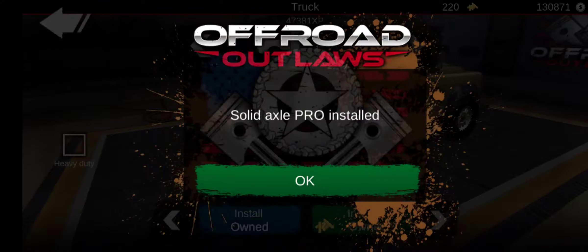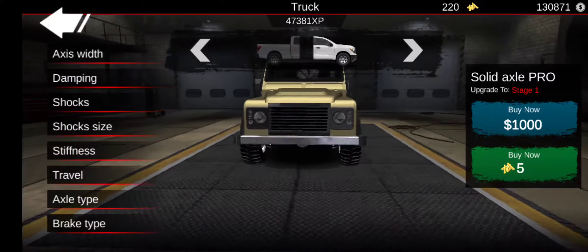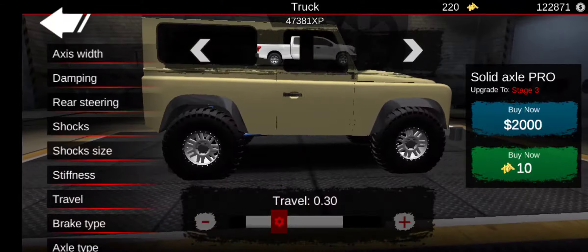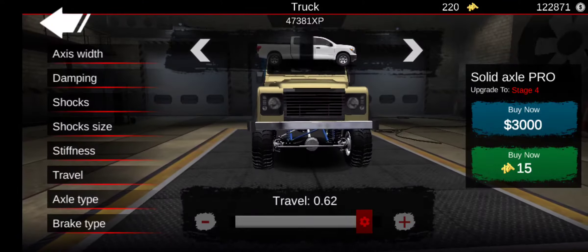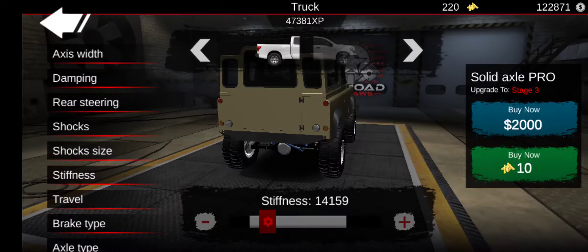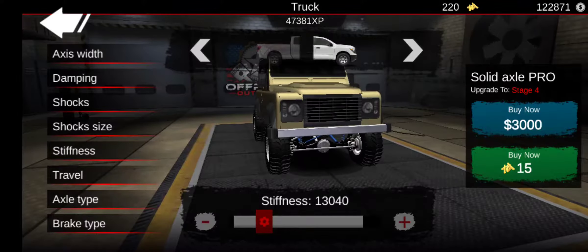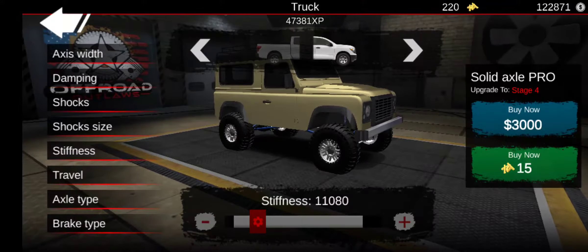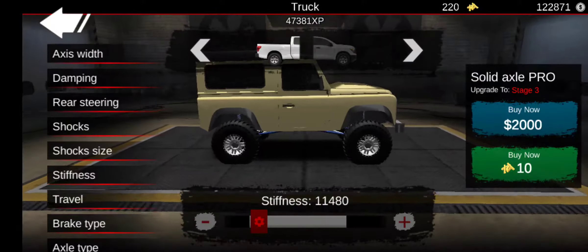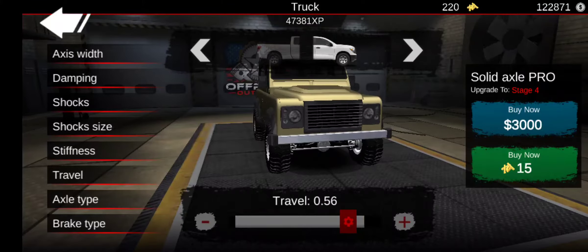We're going to do Solid Axle Pro all the way around. I ain't going to do heavy duty on this, not until maybe later on. I'm going to do my typical tuning that I do, and I'm going to keep it realistic standards with this one. Stiffness on the front — so we're going to go for a lot of it. Travel's 54.